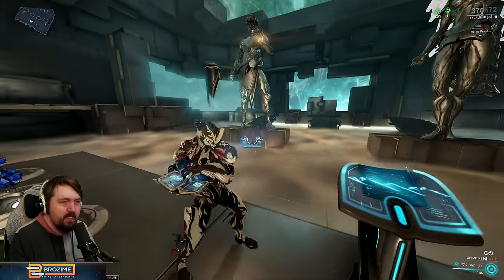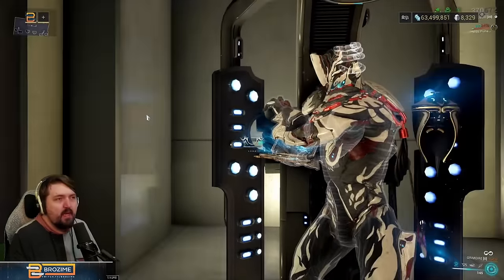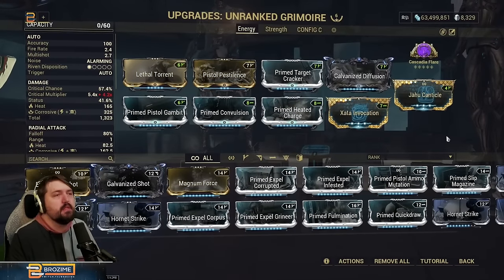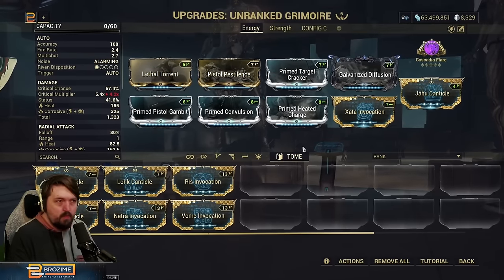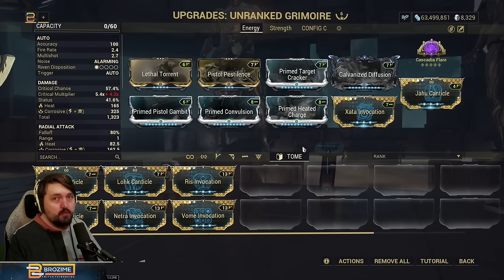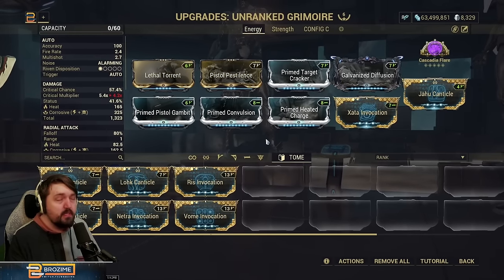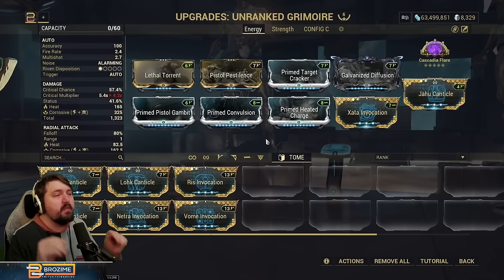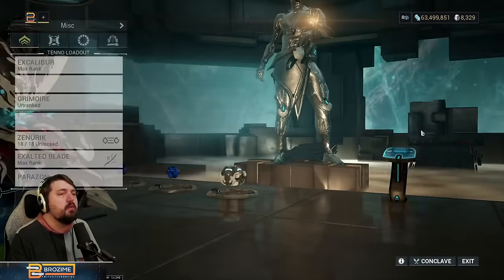To jump into this quickly: this weapon has special mods — its own suite of eight mods that are only for the Grimoire, or at least this first Grimoire. We don't know if that'll apply to further books in the future, which is entirely possible, but for now this is the only weapon in the game that can use the Invocations and the Canticles.